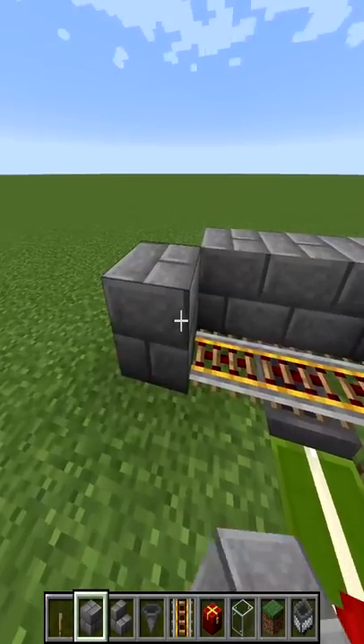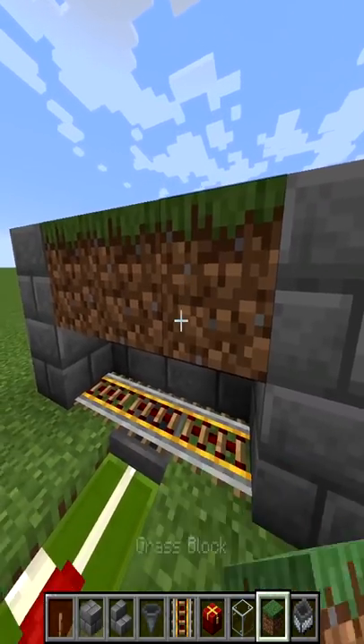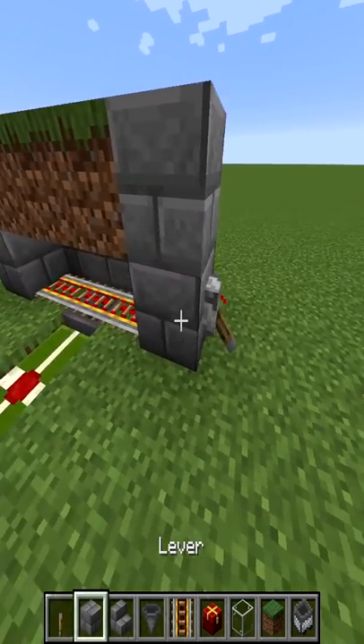Place a stone block at the end of each powered rail, then place another stone block on top of those. Place three dirt blocks on top of the rails. Place a lever on one of the stone blocks at the end of the powered rail.